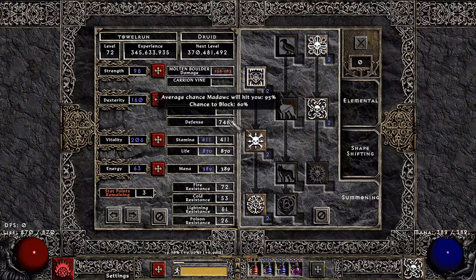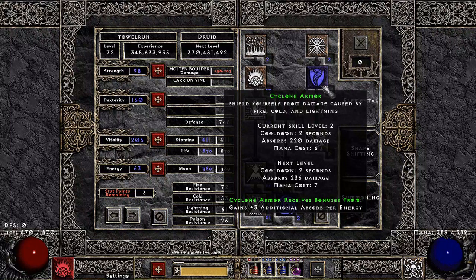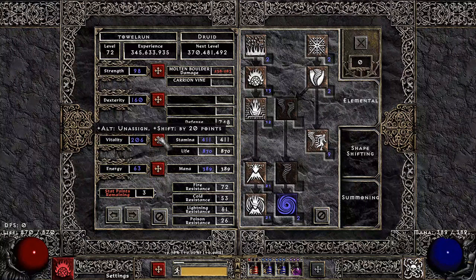I'm probably going to do this with all my characters from now on for day one. The rest is going to be strength to equip your gear and everything else into vitality. Optionally, you can also go for energy to buff your Cyclone Armor, which scales with energy and absorbs all elemental damage — fire, cold, lightning. The three additional absorb per energy point is better than the one or two HP that Druids get per vitality point, so it's definitely something to consider balancing out.